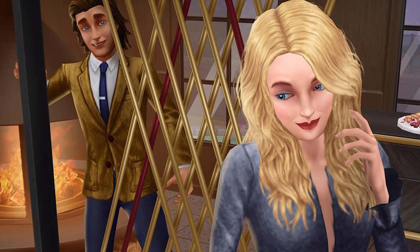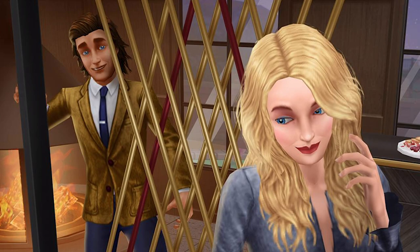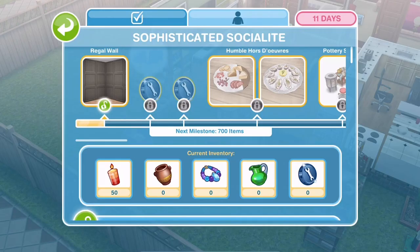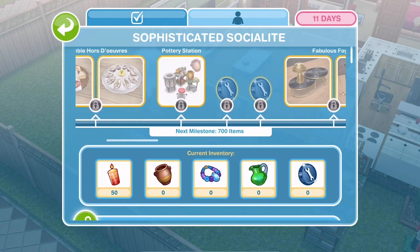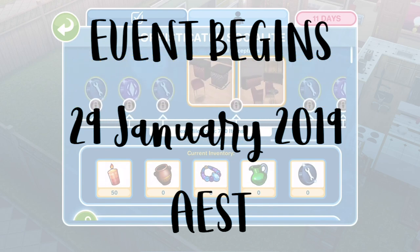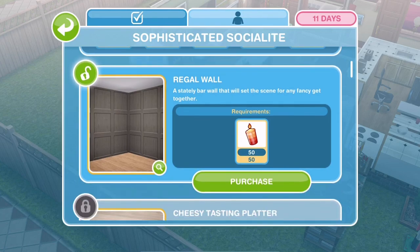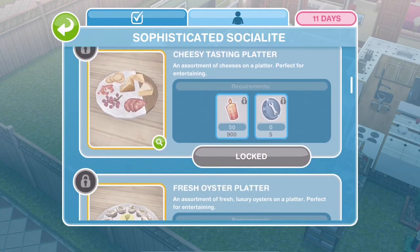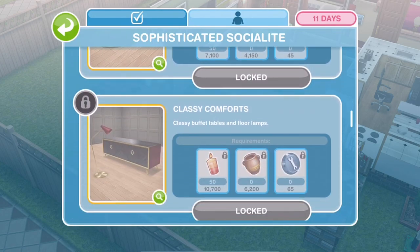For most people it will be sometime on the 28th of January. So what events are we going to get in this update? There are a few new things coming out and a few reruns. The new things include the Sophisticated Socialite live event, which is an 11 day event starting on the 29th. So when the update comes out, the Sophisticated Socialite live event will begin. It's a live event like we've had many times before with all the arts and crafts items that we have to collect. There are some amazing prizes within that event.